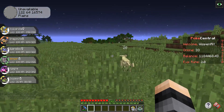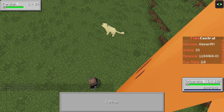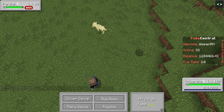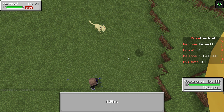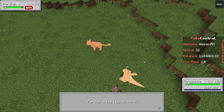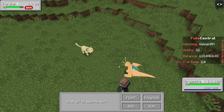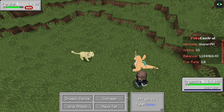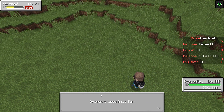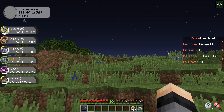Stop moving around so much — there we go. Whoops, I clicked Quiver Dance instead, and I have a Choice Specs on so I can only use one move. We'll switch over to Dragon type — Knight Pokémon look kind of weird when they're in battle, I feel like the shading or something is different. Aqua Tail — and there we go. Still haven't evolved.